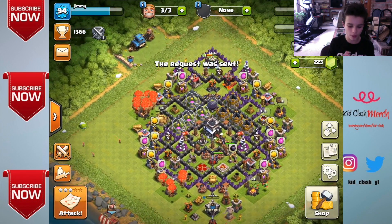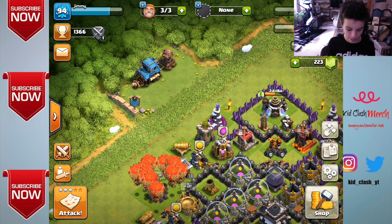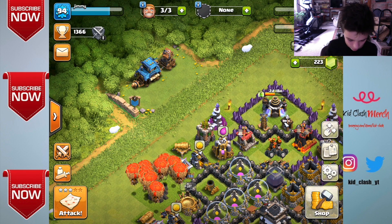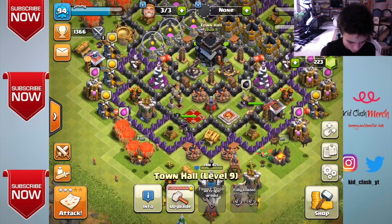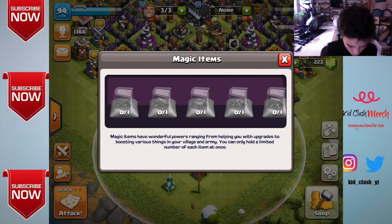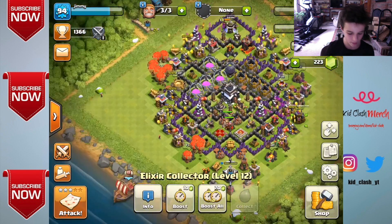Basically, here's what we know so far: there's clan games, new features, new balances, and the magic items which look awesome. If you guys know how to get these magic items, let me know in the comments. It looks like they range from boosts for various things in your village and army, and you can only hold a limited amount. I'm guessing you get them from battling other bases.